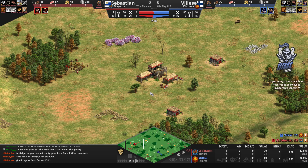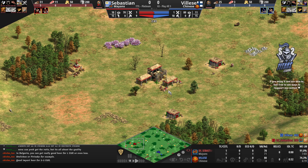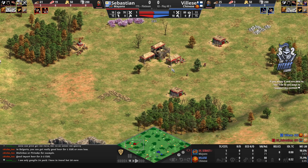The Chinese also get 10 percent extra food on farms. Meanwhile, Sebastien playing with the Mayans begins with one extra villager at the expense of 50 food. The Mayans also have 15 percent longer-lasting resources, 10, 20, and 30 percent cheaper archery units in the feudal, castle, and imperial ages, and for the team bonus a 40 percent discount on walls.